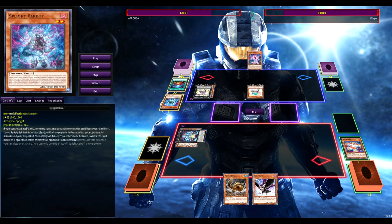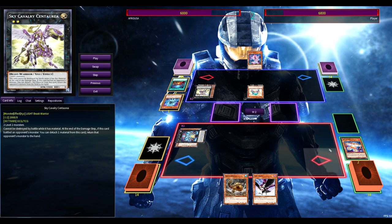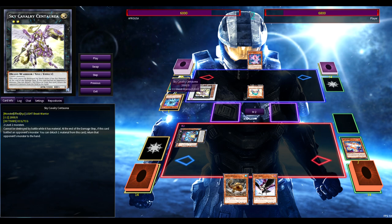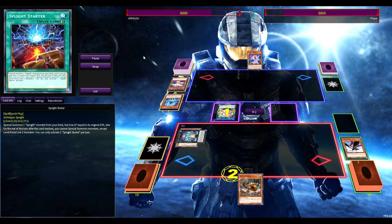This guy makes the misplay of going for Sky Cavalry to most likely Zeus me, but he can't because he's locked into rank twos. He literally made Sky Cavalry just to run over the Spright Red — okay, you get rid of the negate, but you wasted your Sky Cal. If he wants to Zeus now he has to go into Gigantic Spright, so he slams off everything to Elf and we DD Crow the Red.